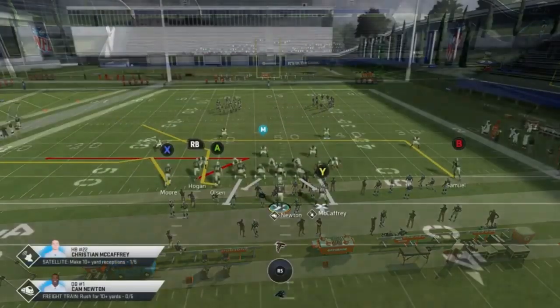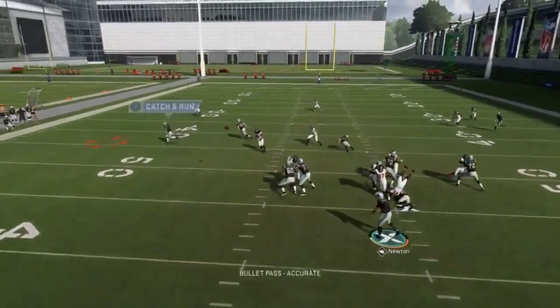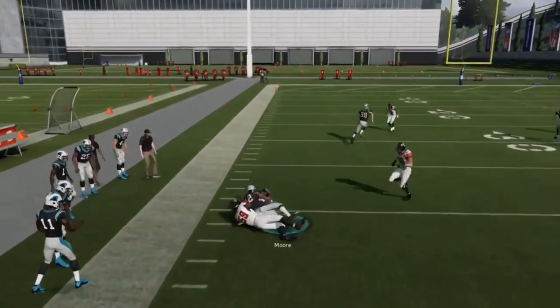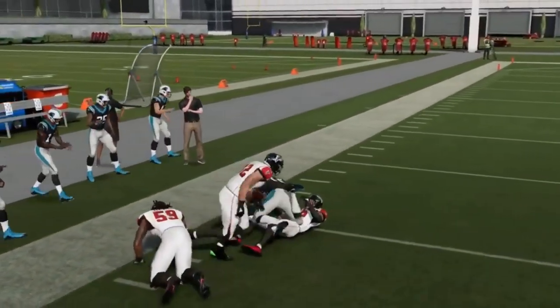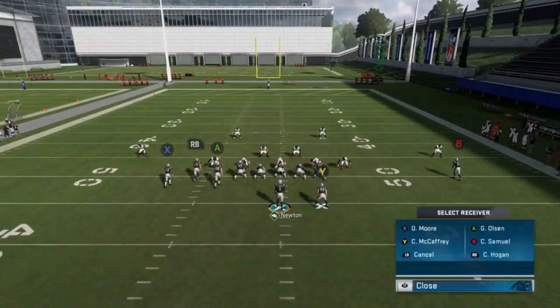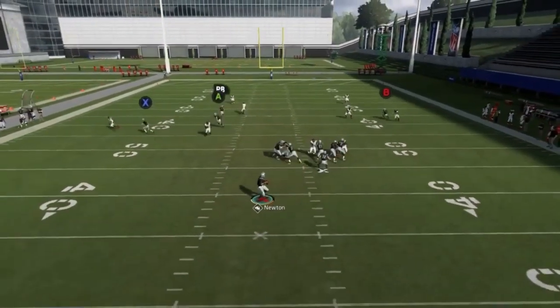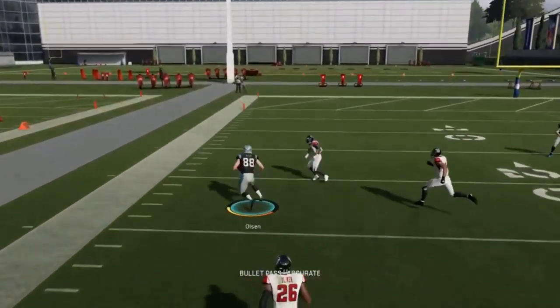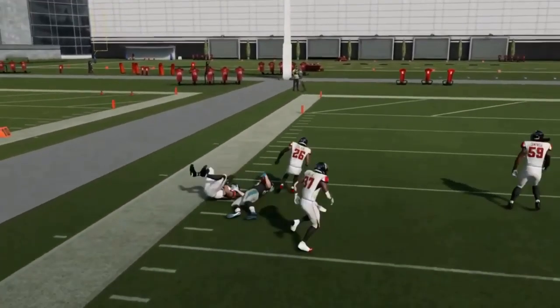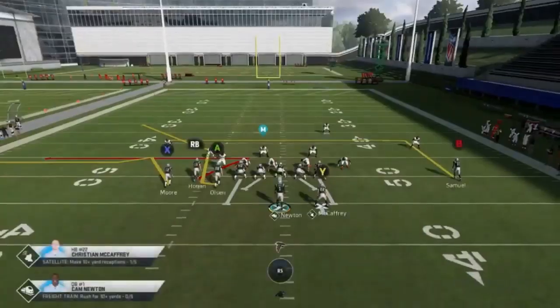Next up, we've got the bench pivot. No real adjustments needed — I like the X route as my first read. It's just a unique-looking read structure, basically a cover two concept but looks a little different. You can put the RB route on a streak to help pull those coverages. You've got your deep cover two play and then your out route, which is your cover three play.